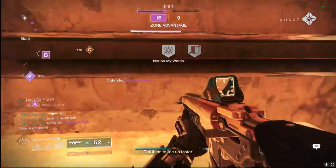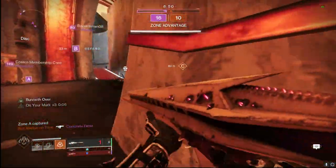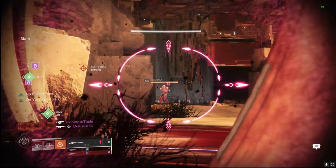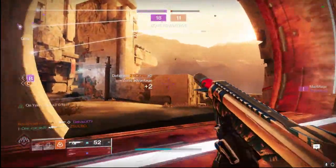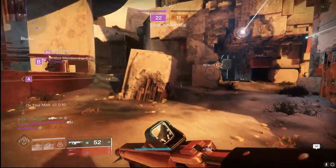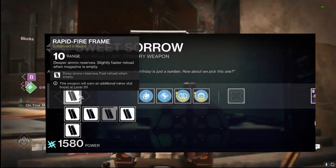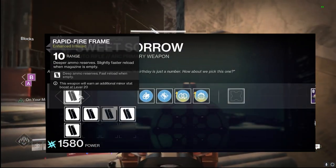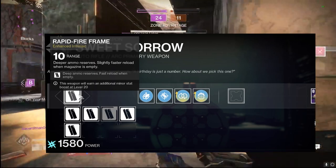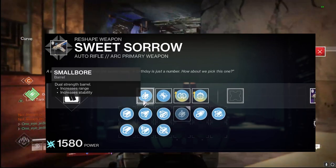First off, we're going over the Sweet and Sorrow auto rifle with that arc burn. This is a 720 RPM, a little faster than our other 540s. We're gonna build this out in both PvP and PvE, going over PvP first. For the intrinsic trait on our rapid fire frame, I'm going with range.